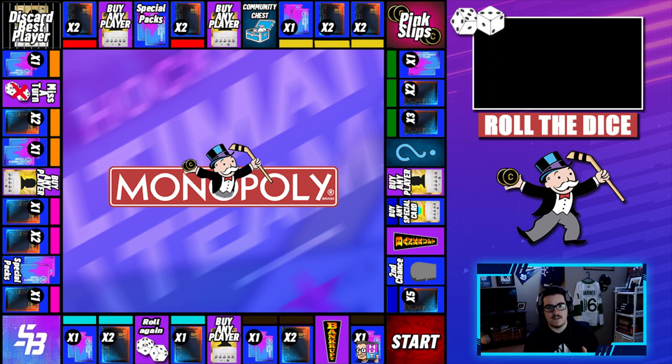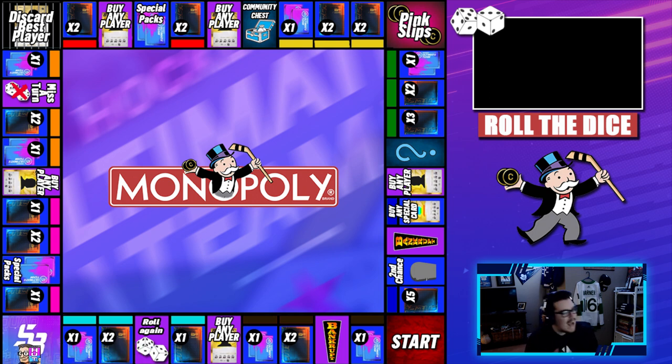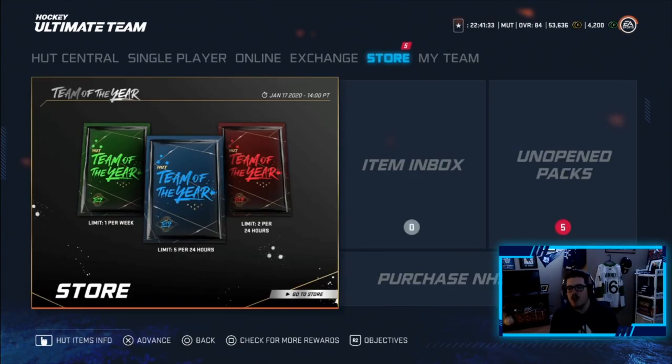We are at the dice ready to roll again. We do have some special packs on this strip, so here we go rolling for the first time this episode and we get an 11. An 11 is a special pack. That spot was there from before I fixed up the board, so I'm going to have to think about what we should do here. I think the max will be three special packs.